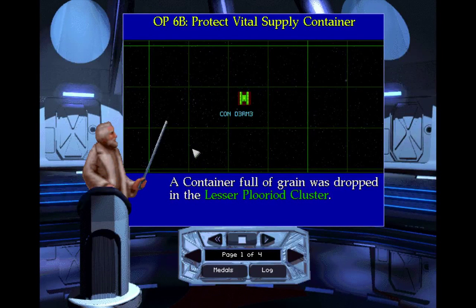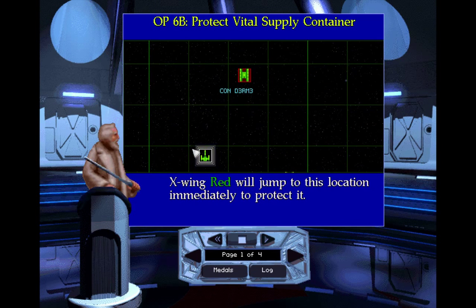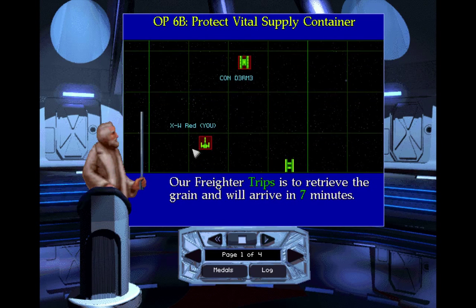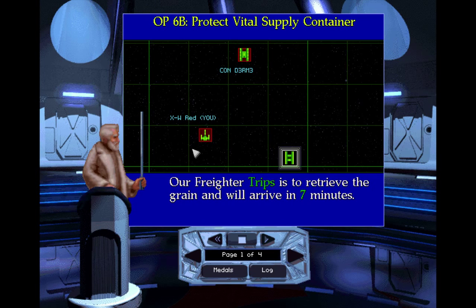Operation 6B: Protect Vital Supply Container. So this is the one you thought the last one was? No. I think this might be the easier one. Oh, excellent. Because the last one seemed pretty easy. No, it wasn't. I was just good.